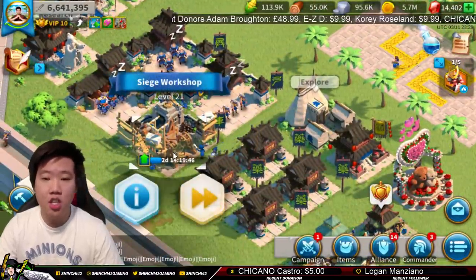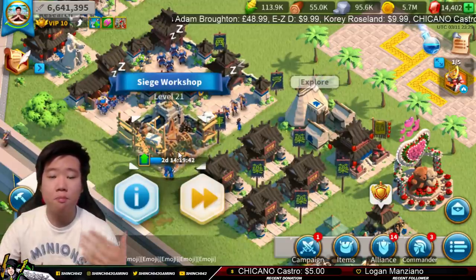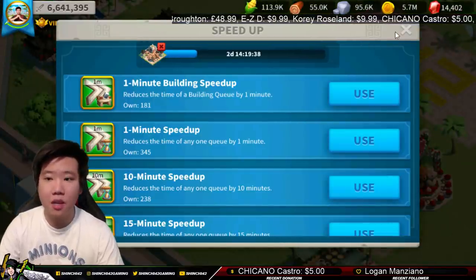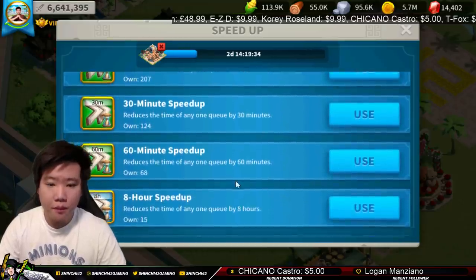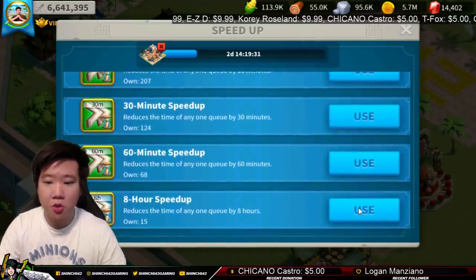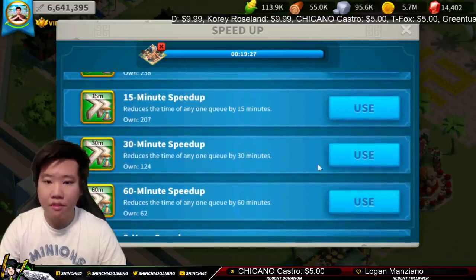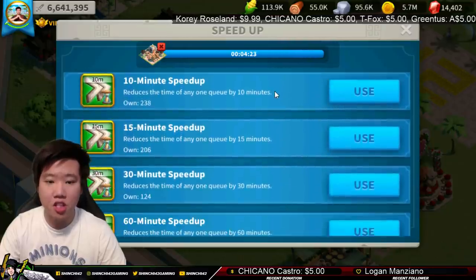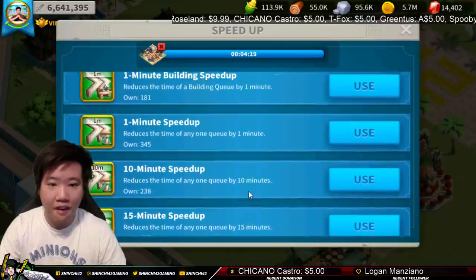For this event, you need to quickly shorten the construction time by using speed ups. Building speed ups and generic speed ups are going to work well for this event. I still have a few eight-hour speed ups and I'm definitely going to use them all now. Let's see how far we can get. It's so close, guys. I need those legendary commander sculptures. There are no five-minute speed ups anymore — I've used all of my five-minute speed ups.